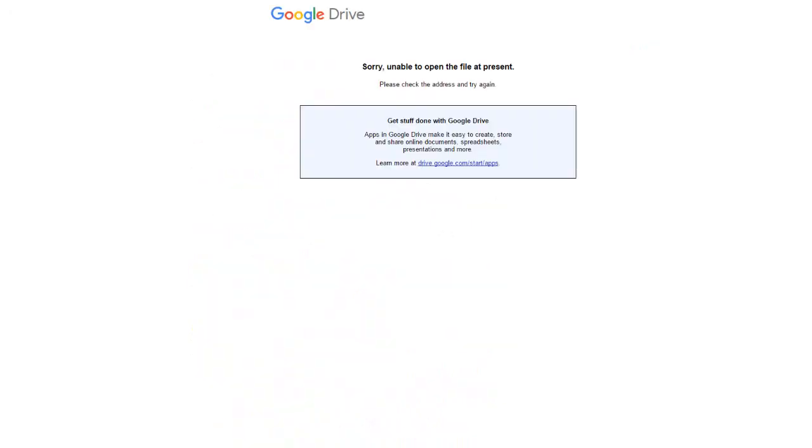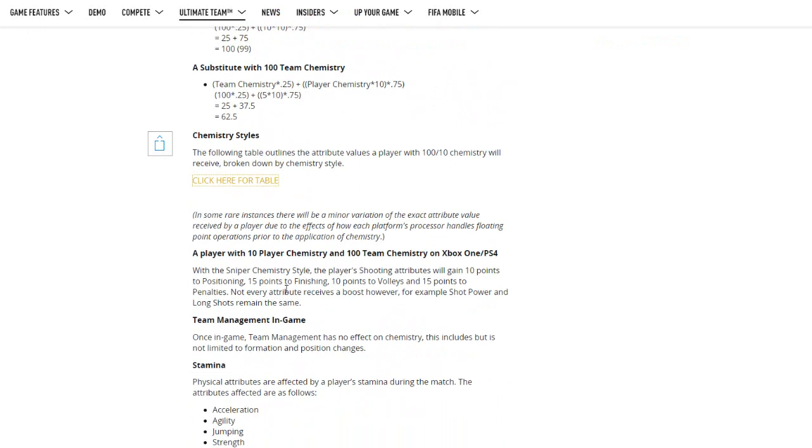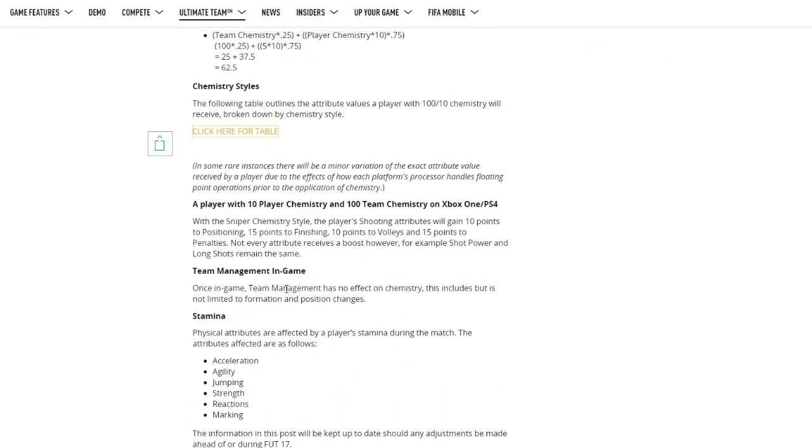The table they gave for chemistry styles we can't access, which is a bit annoying. They have put an interesting example though: the Sniper chemistry style will give 10 points to positioning, 10 points to volleys, 15 to finishing and penalties, but will not boost shot power and long shots. So when it says shooting or defending or physical, it will update a lot of the stats associated with that — not just the base card stat but other in-game stats as well, which is nice to hear.